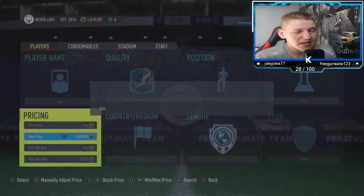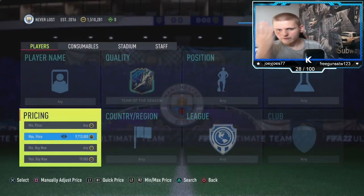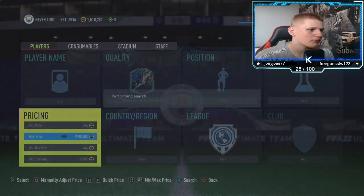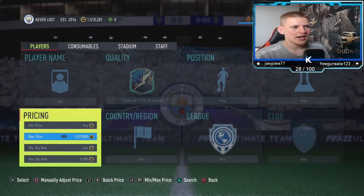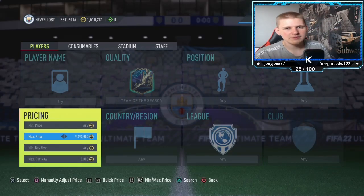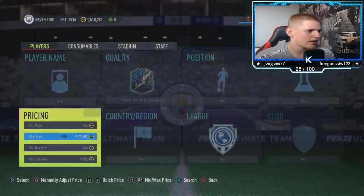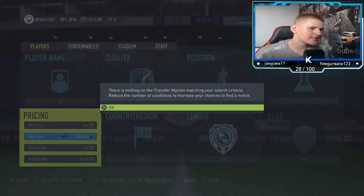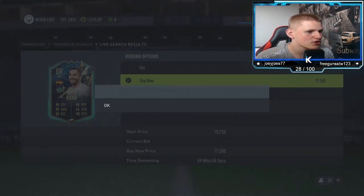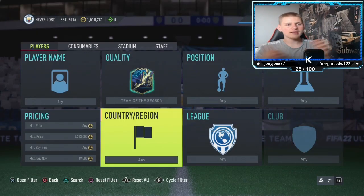One thing you do need to do is make sure you check the prices when you pick someone up, because some of these do go for a little bit more — especially the English ones, because they were the first ones to come out, which means people are using them for SBCs. They gradually go up in price because there's less and less on the market each day. It's five o'clock at the moment, so when it does hit 6pm, 7pm these should pop up left, right and centre, especially during lightning rounds. There's probably bare sniping bots on there as well, which is quite annoying.